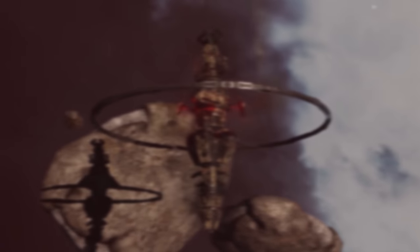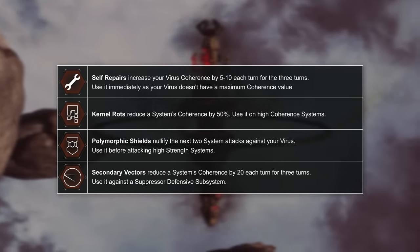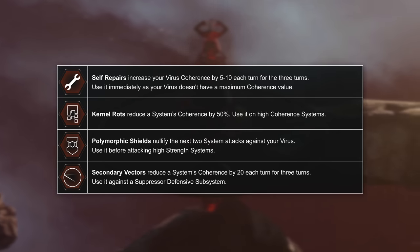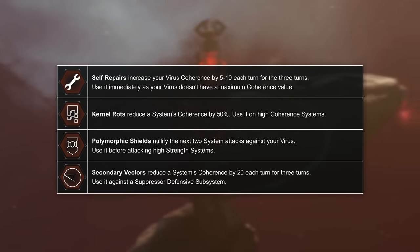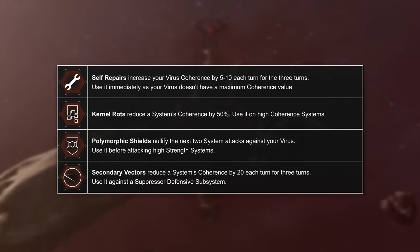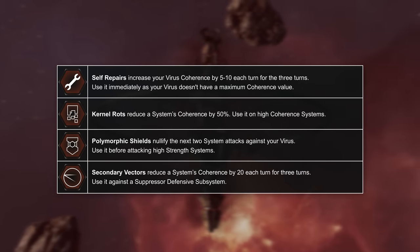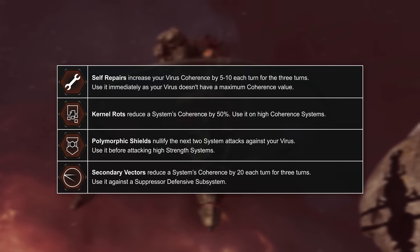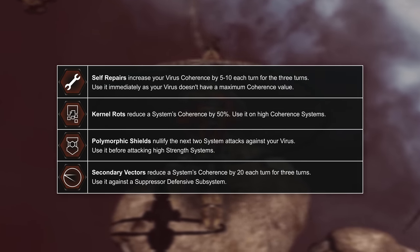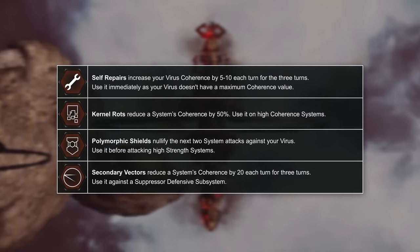As you explore a network, you may also discover helpful utility subsystems along the way — tools you can use to gain an advantage in overcoming defensive subsystems and increase your odds of success. Self Repair gradually increases your coherence over each turn; use it immediately, as there is no maximum coherence value. Kernel Rots cut the system's coherence in half — use these to break through high-coherence systems such as firewalls. Polymorphic Shields nullify the next two attacks against you, preventing coherence loss — use this before attacking high-strength systems such as an antivirus. Secondary Vectors reduce the system's coherence over time; use these to wear down suppressor nodes while your virus strength is reduced, without having to attack them directly.